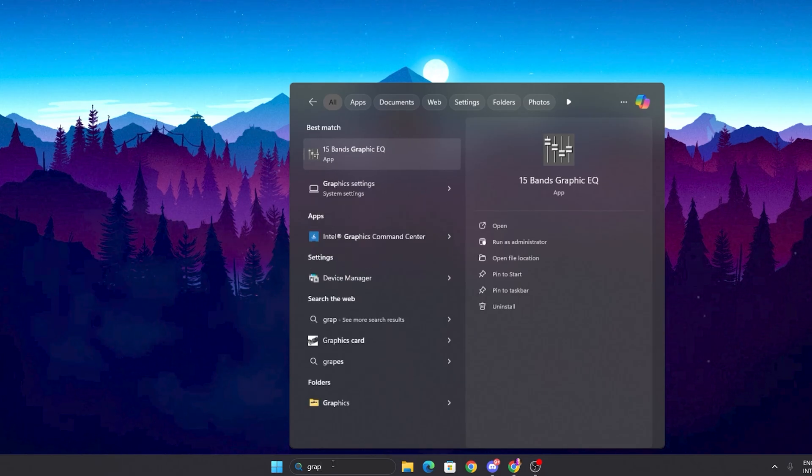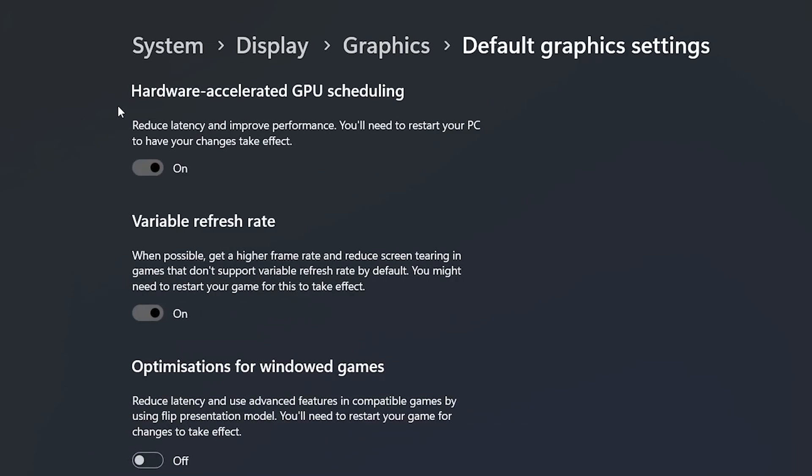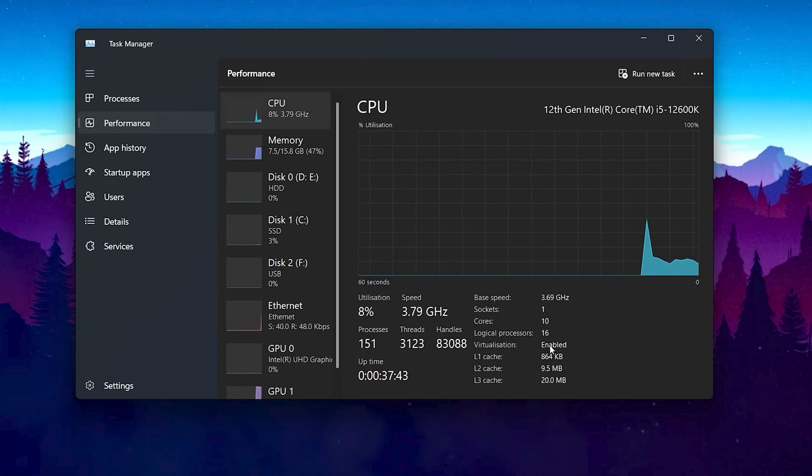For Windows graphics settings, go to Windows search, search for 'graphics,' and open up System Graphics Settings. Go to Default Settings and find 'Change the default graphics settings.' From here, turn on Hardware Accelerated Scheduling, turn off Variable Refresh Rate, and also turn off optimization for Windows games if you don't use Windows full screen while playing.